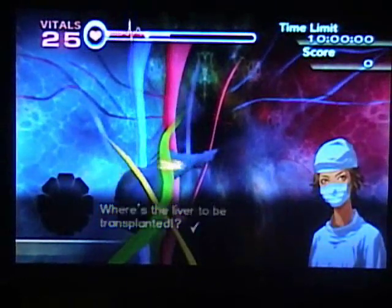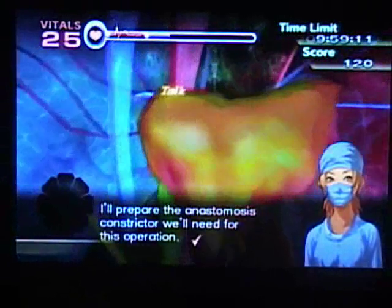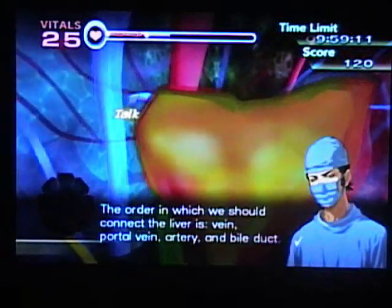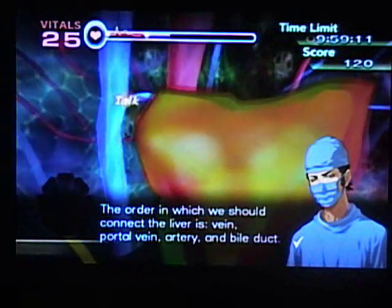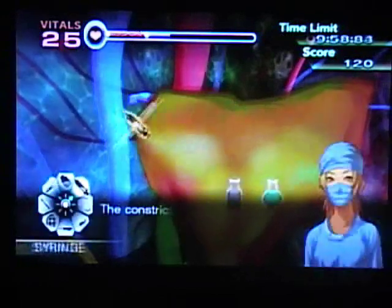Where's the liver to be transplanted? I'll get it. This is the liver. Will you prepare the anastomosis constrictor we'll need for this operation? The order in which we should connect the liver is vein, portal vein, artery, and bile duct. Let's start by connecting the vein. The constrictor is ready.